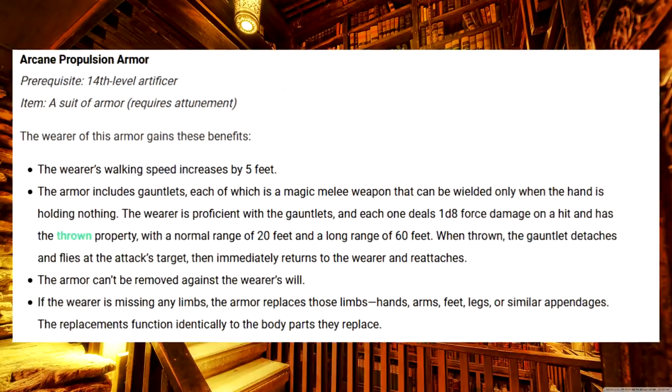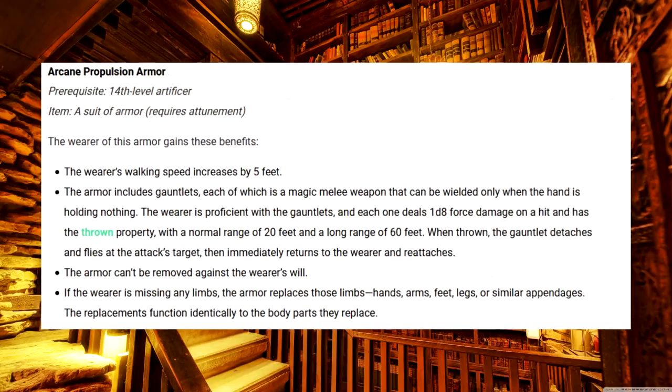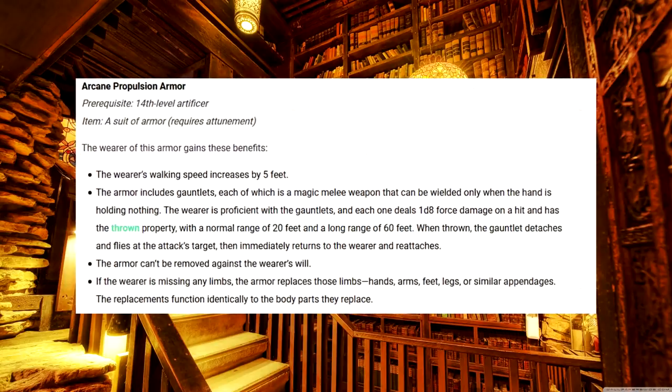But with that out of the way, let's begin. Arcane Propulsion Armor. This is the only 14th level infusion besides the magic items, and it's basically just adding boxing gloves with springs attached to your armor. It only does 1d8 damage, so you can take the repeating or returning infusions, both of which are available from the start.